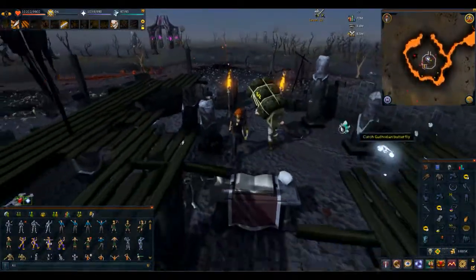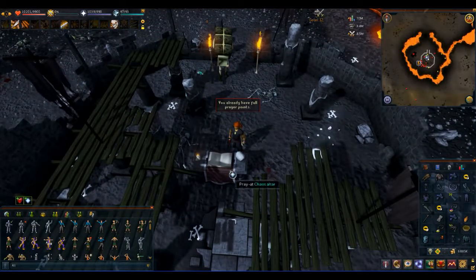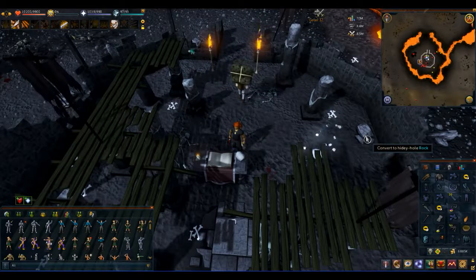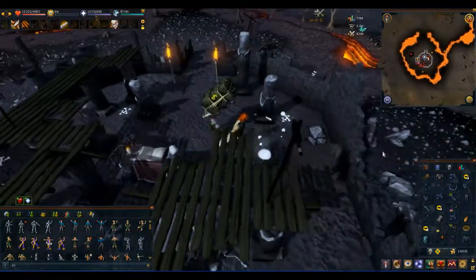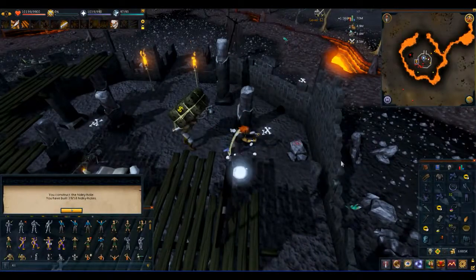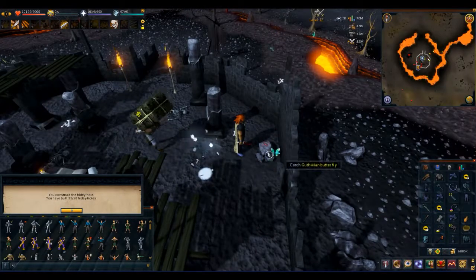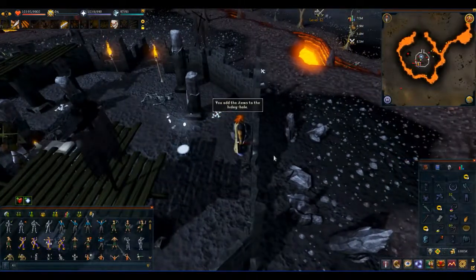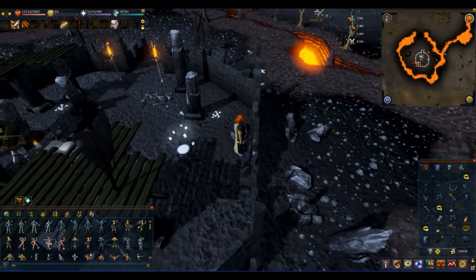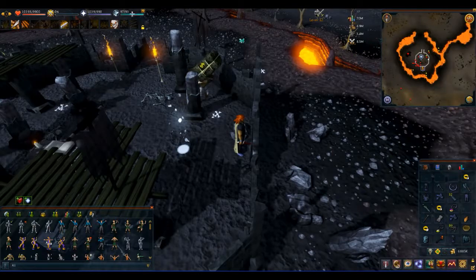You come racing into the Zamorak Temple here. The banker is here, you've got the altar. Off to the right of the altar, if you're looking north, you convert to the hidey hole right there. That's 39 of 58. We're going to add Bronze Plate Legs, Iron Plate Body, and Blue Dragonhide Vambraces. Then we're off to the Fishing Guild.